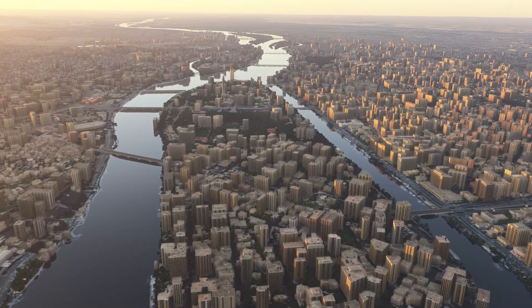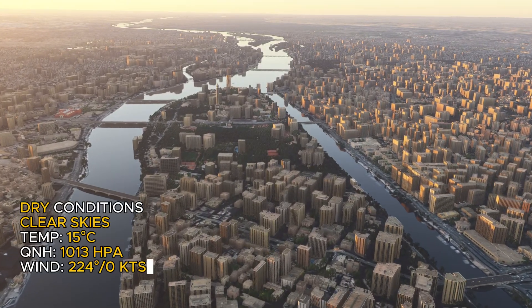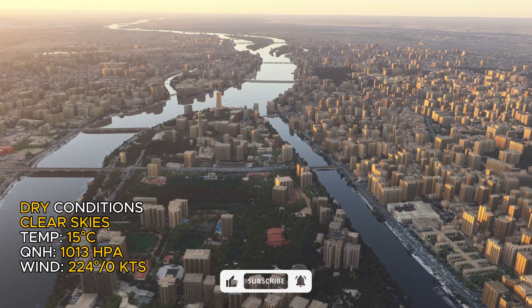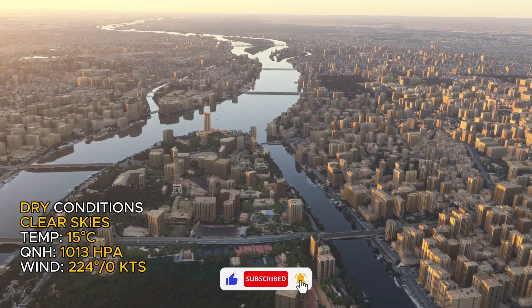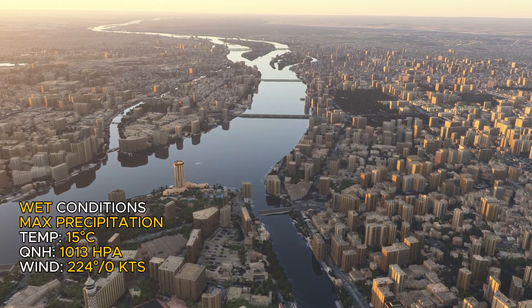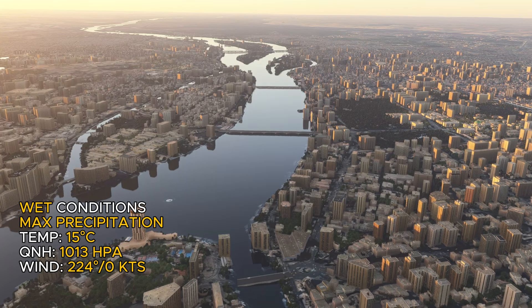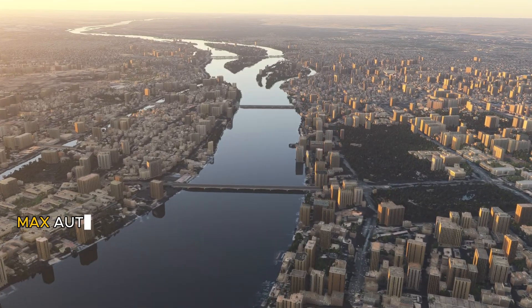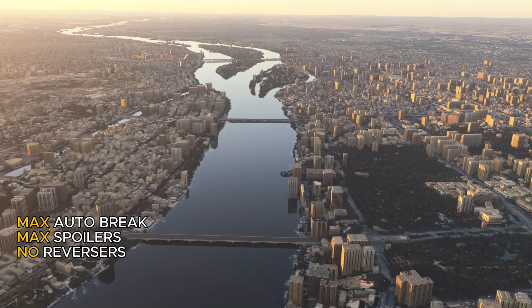I will be using the following weather conditions. For the dry conditions: clear skies, temperature of 15 degrees Celsius, QNH 1013 hectopascals, and wind 224 degrees with zero knots. For the wet conditions: same temperature, same QNH and same wind direction and speed, but we will have max precipitation, very dense clouds, and high humidity. I will not be using the reversers, not even idle reverse thrust.